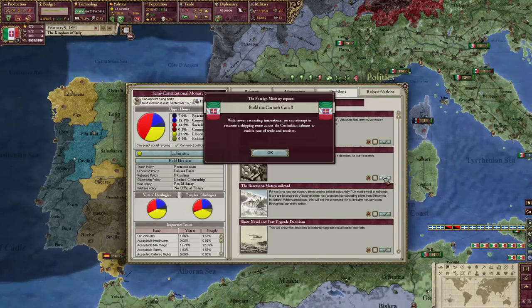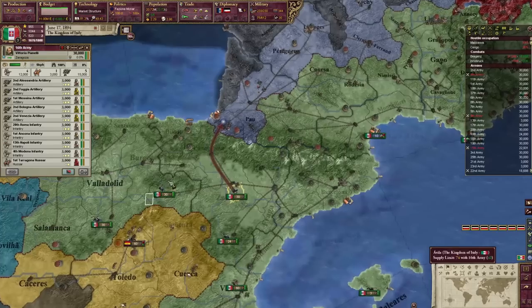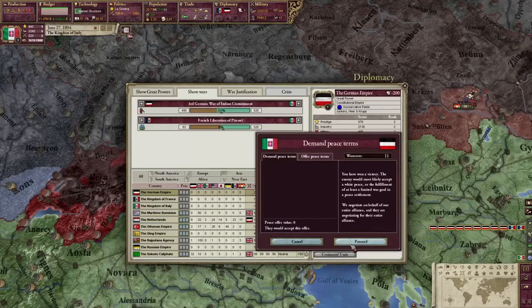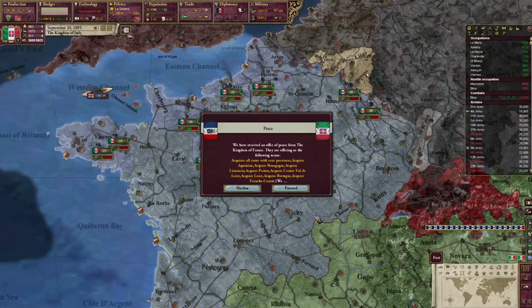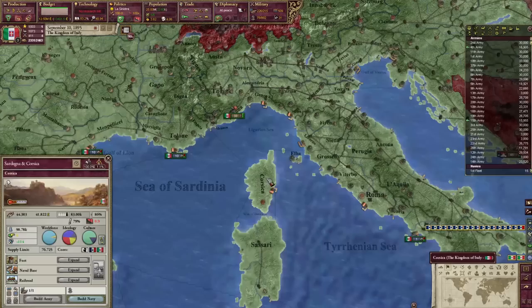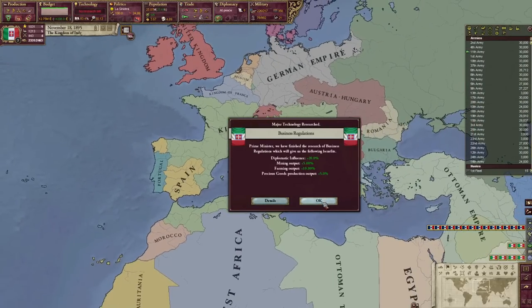We're going to build the Corinth Canal. Germany's back — these mountains are incredible and have helped me win so many wars against the Germans. France, you want in too? None of my troops are on your border — ha! We'll peace out the Germans because I don't want to be fighting them and the French at the same time. We destroyed the French, hopefully for the last time. Huge annexation moment — got Corsica and all this territory, gave mining concessions. Kingdom of Italy stands triumphant. We reset to 24 infamy.